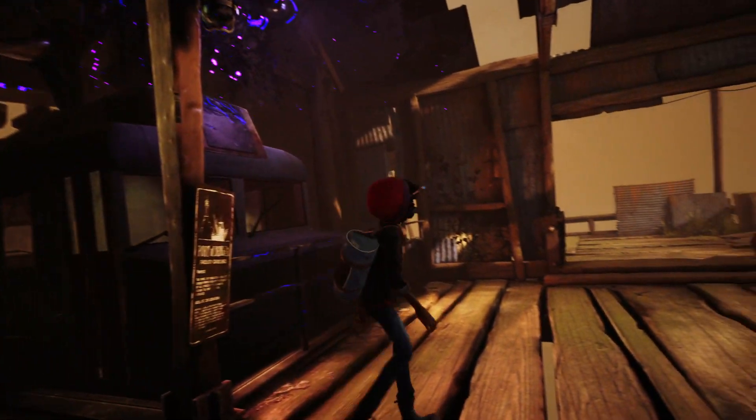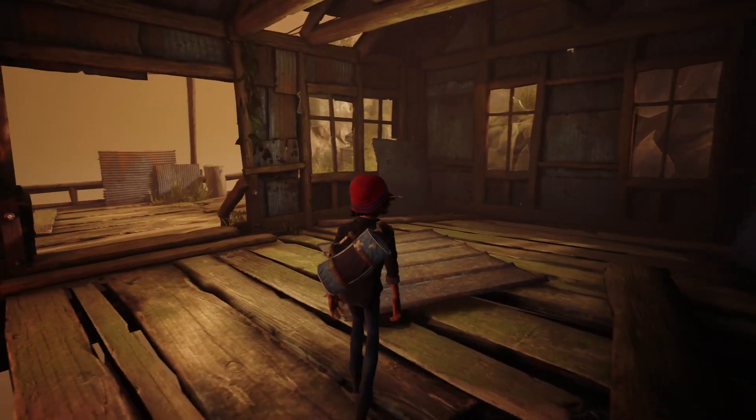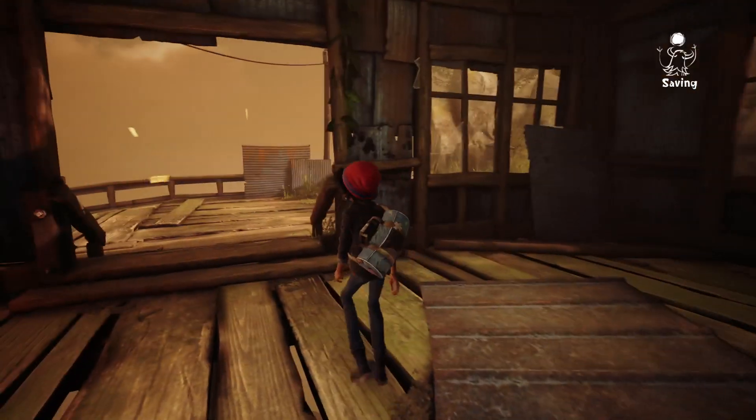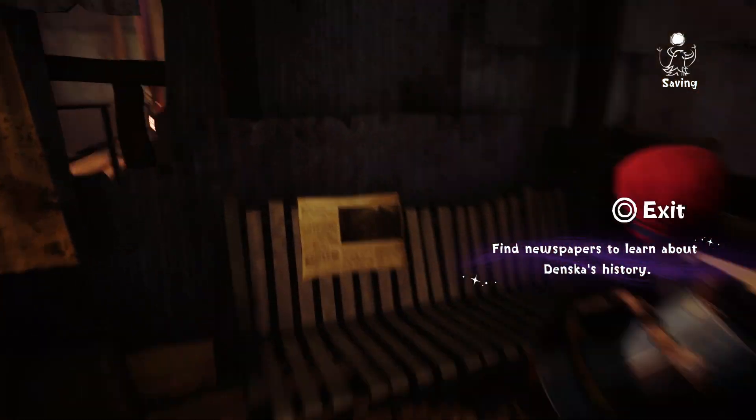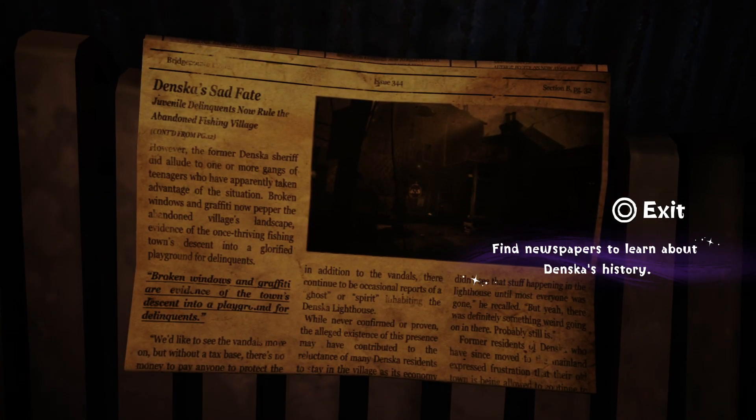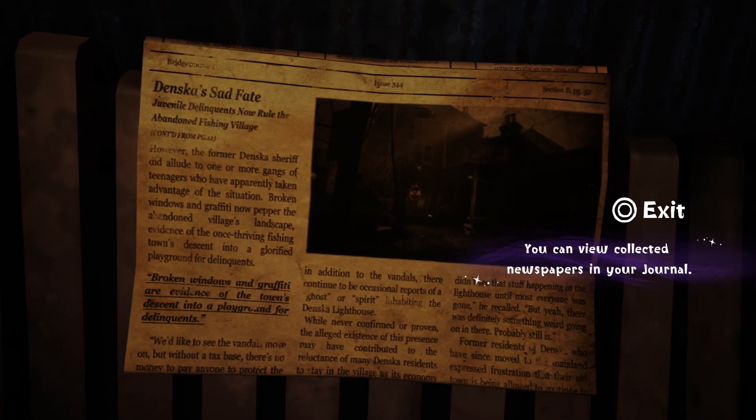Oh well, now that's great. What is this, Silent Hill? My pages? How did they get all the way over here? And what is this? Find newspapers to learn about Denska's history. I hope they're not looking for the man with those bullies.